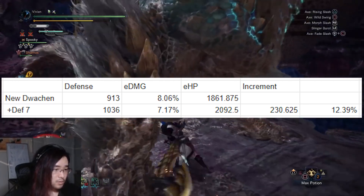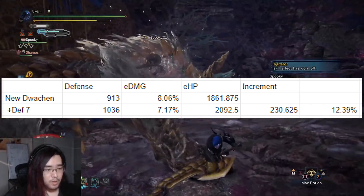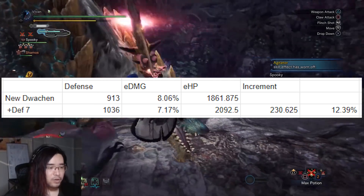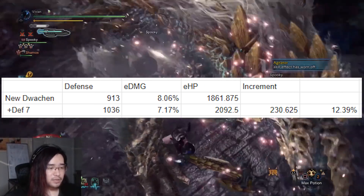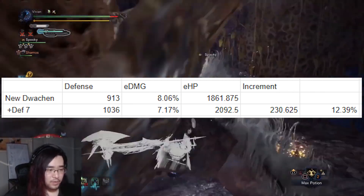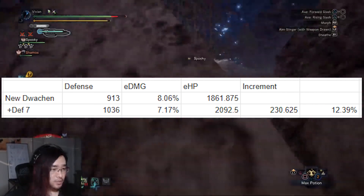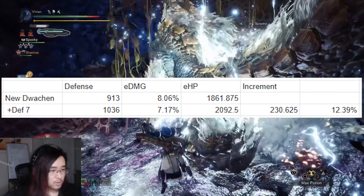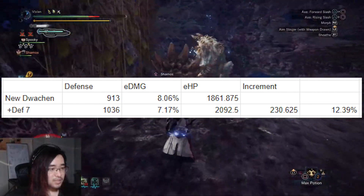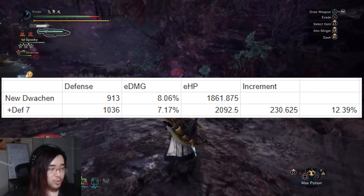If you run evade window and dodge roughly 12% more attacks because of it, you also get a 12% effective health increase. And if you run recovery speed 3 instead, you recover red health at 4 times the speed — or 8 times the speed with an immunizer or a well-done steak eaten. This is very likely to heal more than 12% of the total damage you take, which again is a 12% effective health increase. Speed eating also gets you higher than 12%, so it's a higher than 12% effective health increase.